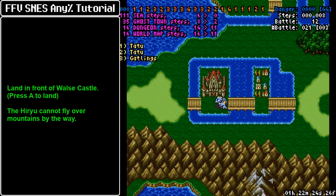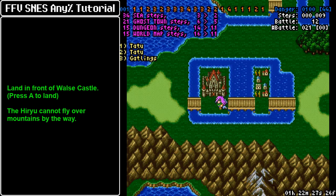However, as soon as you land, the Danyway advances normally, so make sure that you land in front of Walsh's Castle.